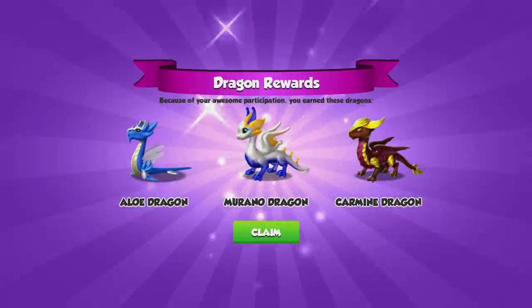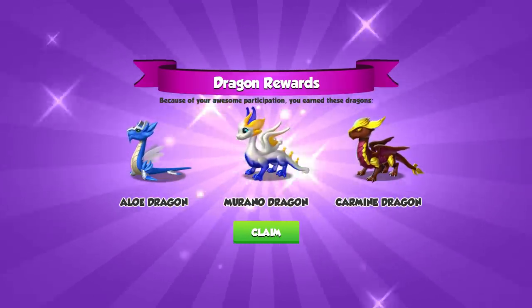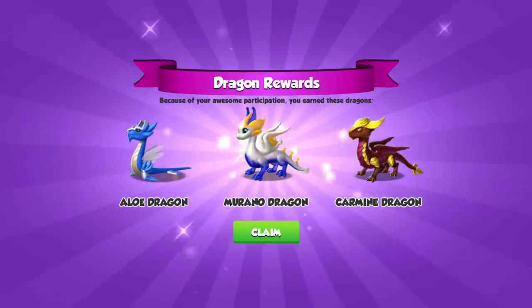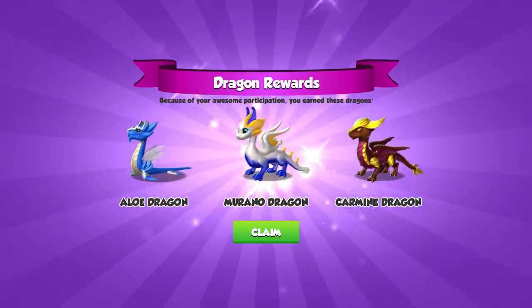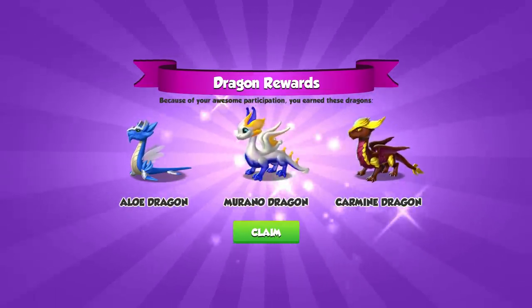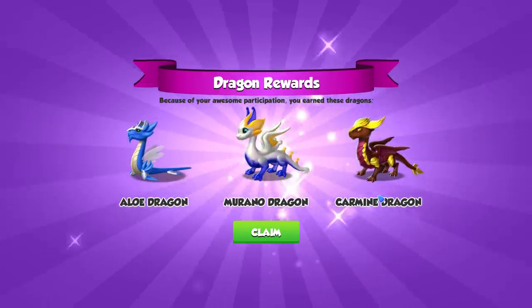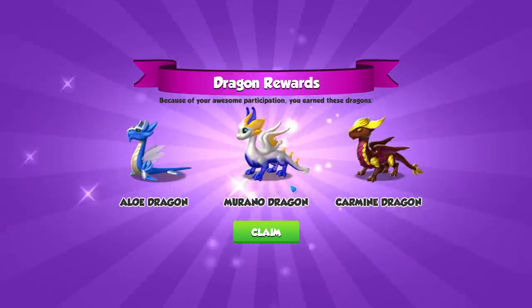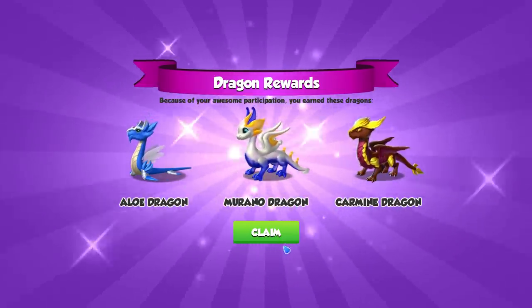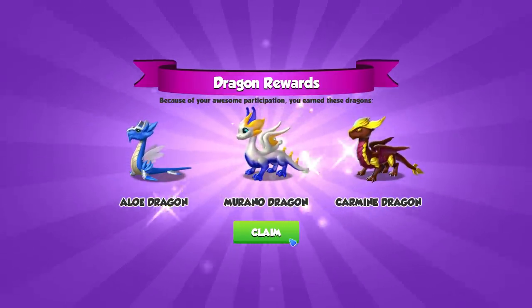Hello guys. So the moment is finally here. The three legendary dragons from the Stronger Together event have now been given out to all players that spent at least 2,500 flowers in the event. So here we go — we have the Elode Dragon, the Kameen Dragon, and of course our beautiful little Murano Dragon as well. Because of your awesome participation, you earned these dragons.